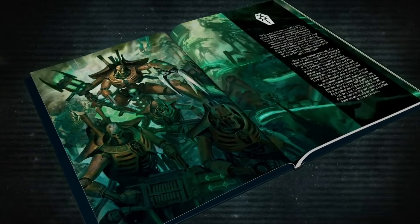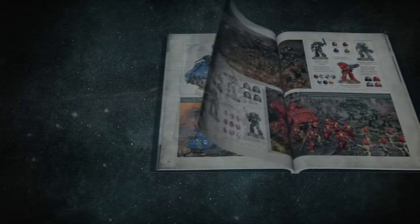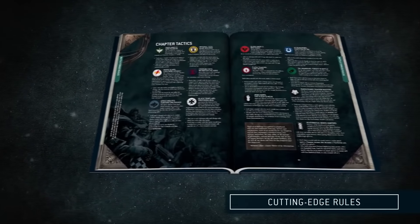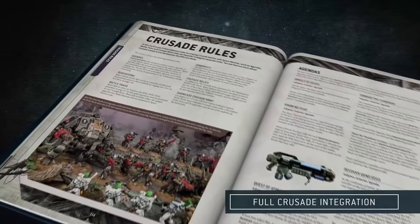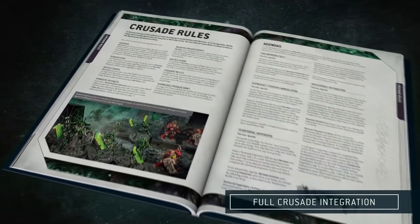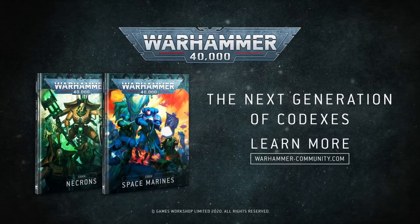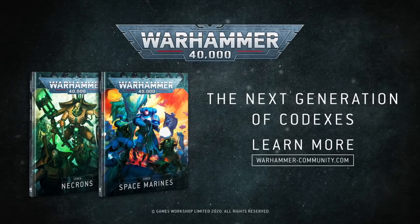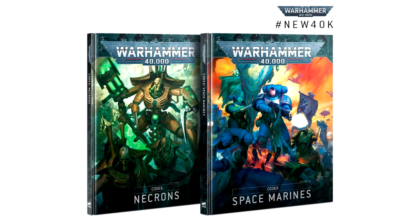Players using chapters covered in the latest Space Marine Codex can carry on using their expansions — White Scars, Imperial Fists, Iron Hands, Ultramarines, Salamanders, Raven Guard, and Black Templars using their Codex expansion in the Psychic Awakening series. For fans of Dark Angels, Space Wolves, Blood Angels, and Death Watch — it doesn't mention Grey Knights here, by the way — not only do you get a new shiny core Codex with loads of new toys to play with, but you also have a new Codex supplement on the way. You'll be able to fully embody the theme and spirit of their chapter and include all their unique units and heroes.